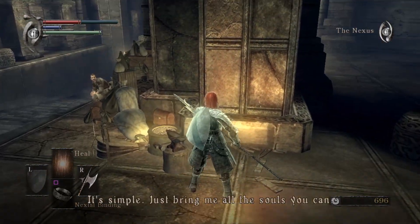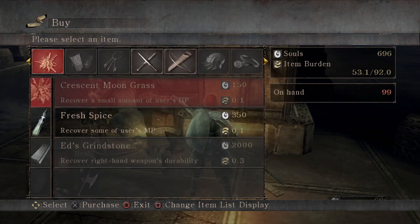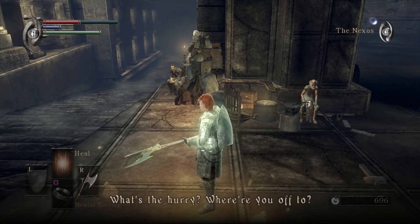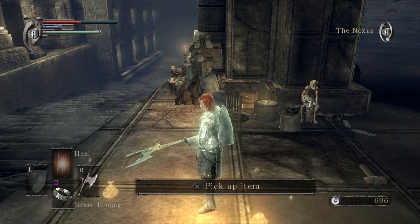You go over here and you speak to Baldwin. You go to buy item, you go to buy something that you can't afford — a fresh spice. And you just walk away from him. You be really really rude and you just walk away. And then when you do that he is sort of like pissed off, as you do.